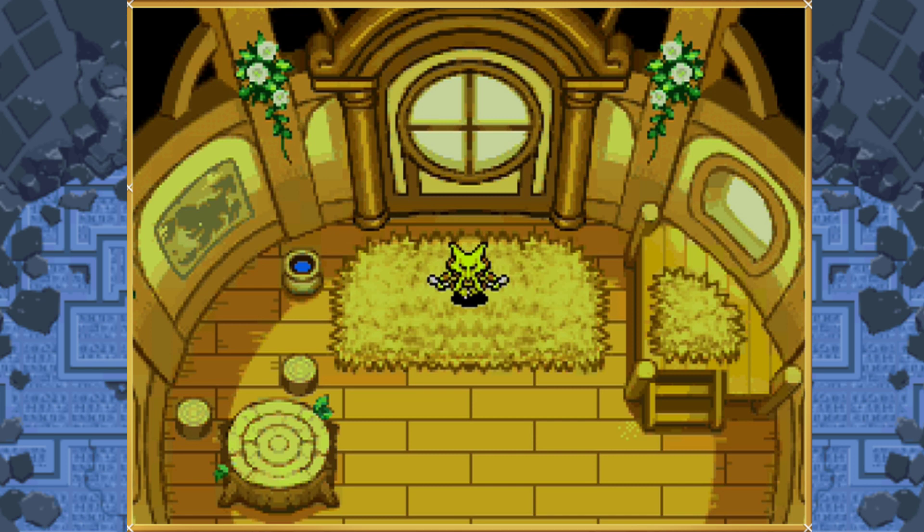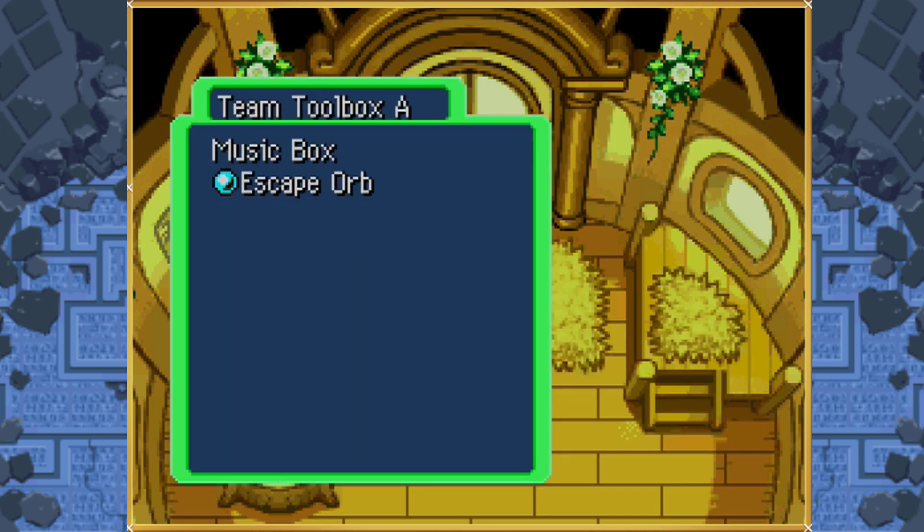Let's go through our items. We have the music box. This is just to ensure that we can actually recruit the Reggies. Typically if you don't have the music box or the individual parts for each of them, they'll simply be defeated and drop the item — you won't be able to recruit them. So in this regard, the music box is essential. And of course we have an escape warp.